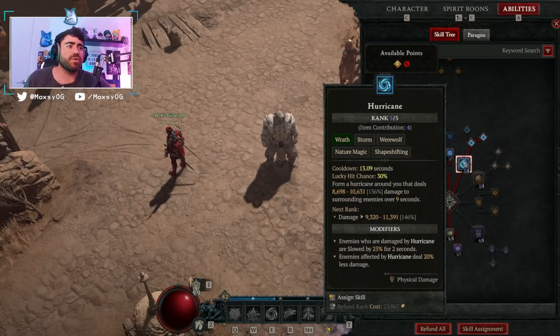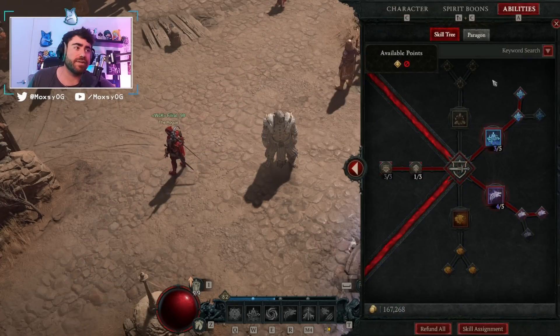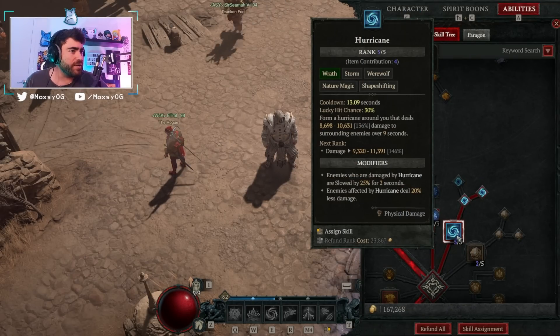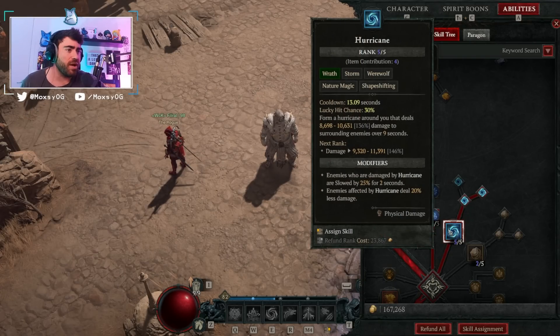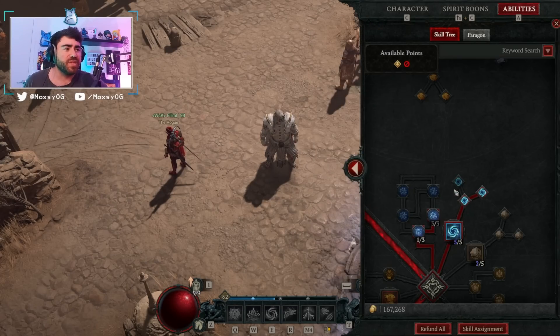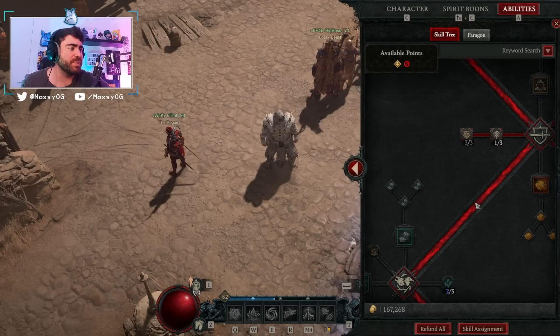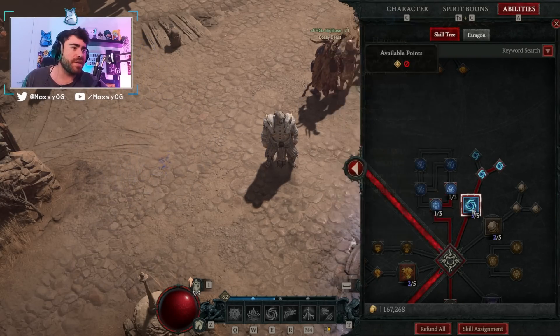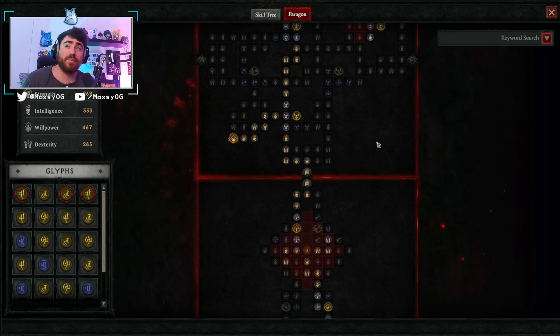It's important to note that Shred is not a nature magic skill, so Calm Before the Storm procs through Hurricane. Hurricane is a nature magic skill and also a werewolf skill with Tempest Roar. With the Waxing Gibbous we can get guaranteed crits with everything, and while Hurricane spins around us, it has a 30% lucky hit chance, so those storm skill cooldown reductions let us have Hurricane up more often. Hurricane poisons things for us, lucky hits for us, and gives us plus two to shape-shifting skills — getting our Shred to plus 13 on this build.